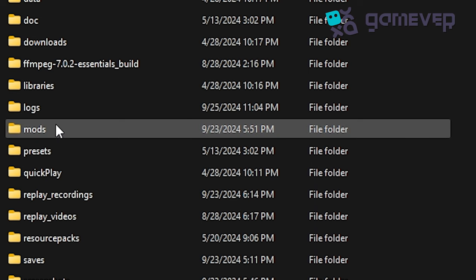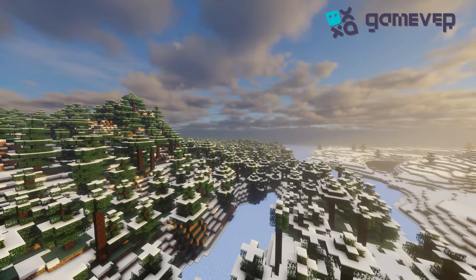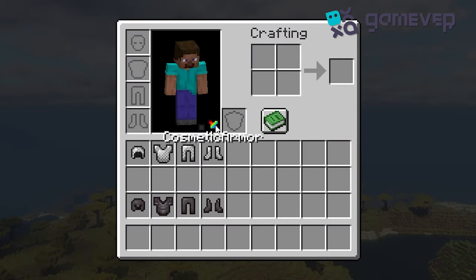Make sure you have NeoForge or Minecraft Forge installed. This mod lets you wear two sets of armor — one for appearance and one for actual protection. Open the cosmetic armor slots by clicking the button on your inventory screen.